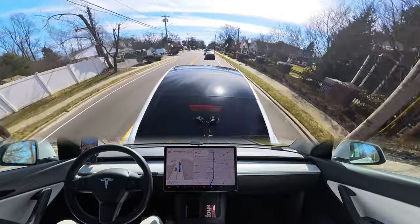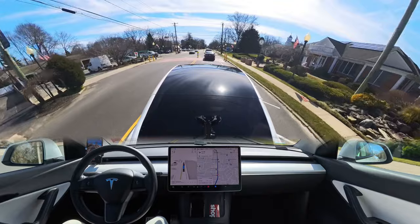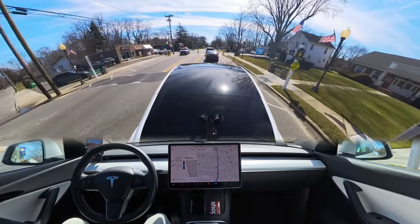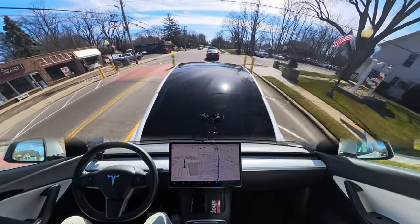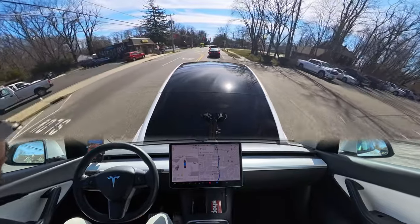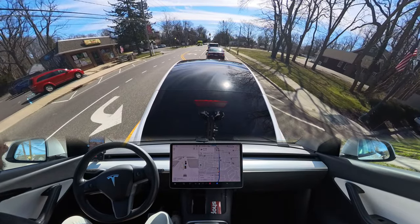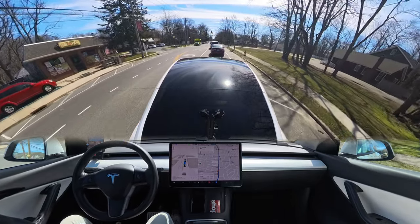Right now there are some speed bumps on the road. Because there's a car in front of us that's slowing down, my car also passes those bumps very slowly — which is nice. I'm not sure what FSD would do if there were no car in front of us, but here it goes over the bumps very slowly and comfortably.